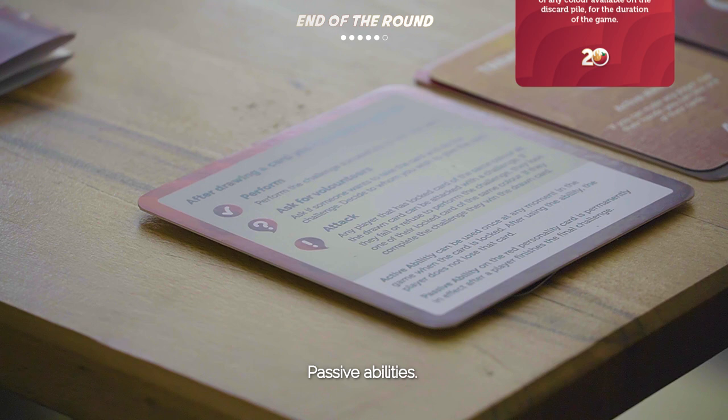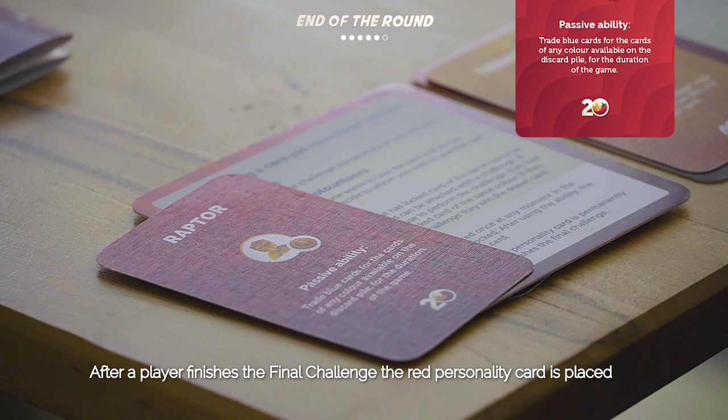Passive Abilities: After a player finishes the Final Challenge, the red personality card is placed face down beside your player board. The ability on that card is then permanently in effect.